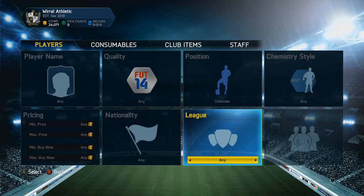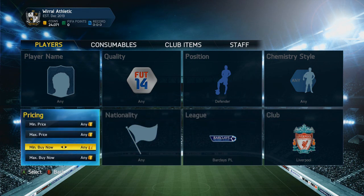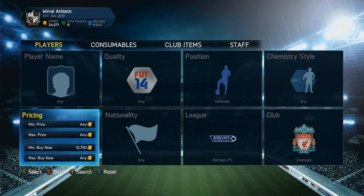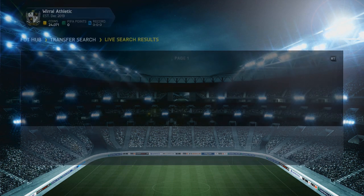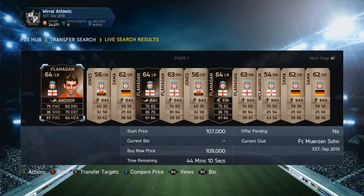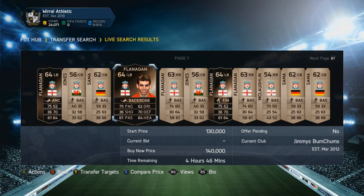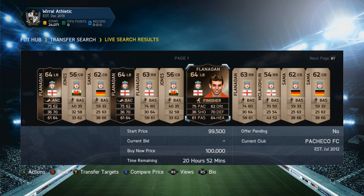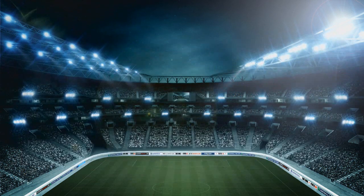Let me quickly find defender, Barclays Premier League, Liverpool, and fill in a minimum buy now of 10,000 coins — I should be finding him then. There we go, roughly 12k for the same bronze. I picked him up for 74,000 coins and there's one here for 109,000 coins, one for 140,000 coins, one for 100k, and the last one for 99,000.